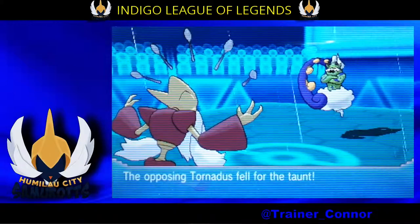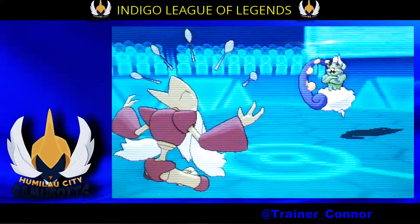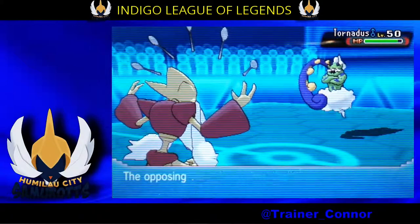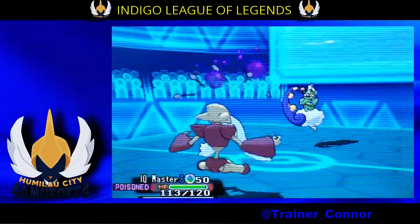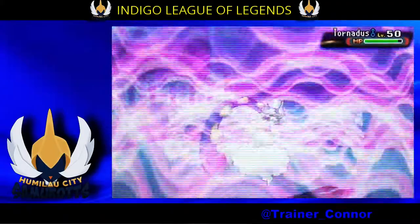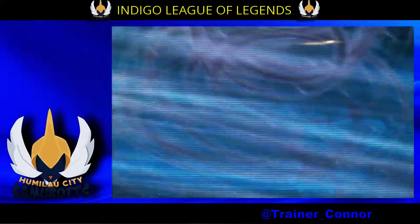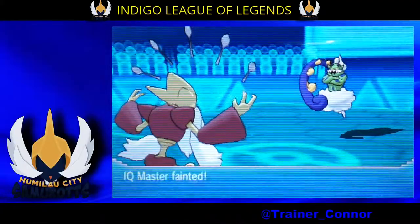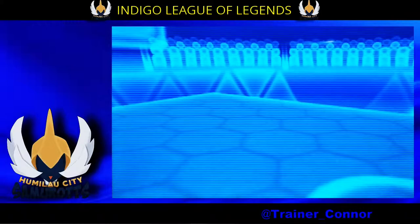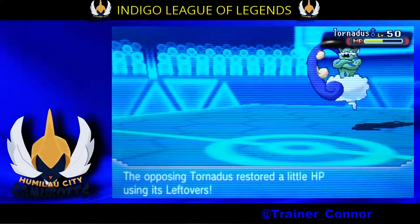I reveal to him that I have Taunt, so he can't use Substitute — hooray! And his Leech Seed wears off — double hooray! Now he's forced to switch out. He stays in and just goes for a Hurricane. And he gets a crit. Double wonderful. This Tornadus is becoming a real problem for this team.